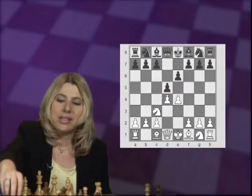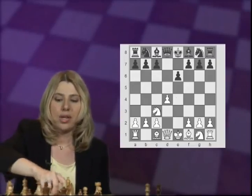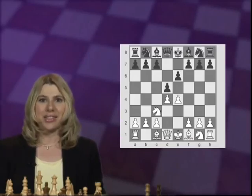Welcome to the Master the French DVD series. In this part we shall examine White's third Nc3 move, which I believe is White's most ambitious way to look for an opening advantage against the French defense. On this DVD we shall look at it from both angles: how to play with White against the various Black responses on move 3 — Nf6, Bb4, or dxe4 — and I'll also give my recommendation on how to play with Black. Sit back and enjoy and learn about the French.